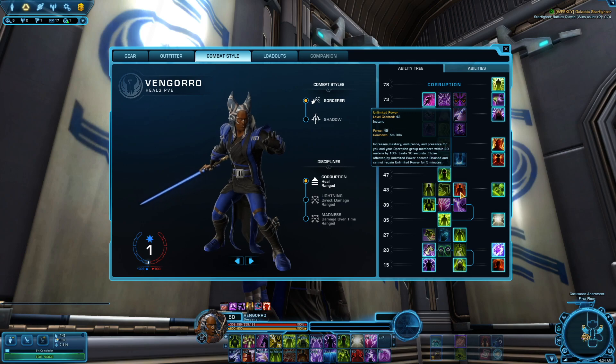Next up is Unlimited Power — this is going to be your raid buff that affects your entire team. If you've got multiple Sorcerer or Sage healers on your team, you're not going to be able to use it multiple times. So make sure you communicate with your other healer if they happen to be a Sorcerer or Sage, and make sure that one of you takes this ability and the other doesn't, because you can't stack the same effect. You'll be clicking this generally when you get to the burn phase at the end of a fight — sometimes upfront too, it just depends on the fight.